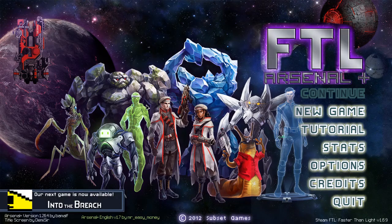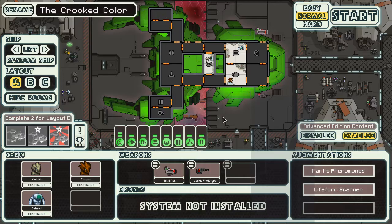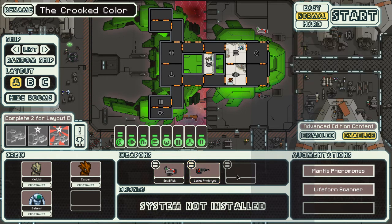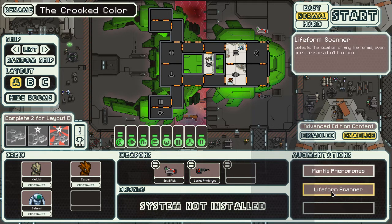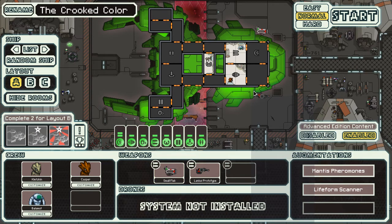Welcome back to FCL Barcelona, random everything. Last episode we finished our run with the chest. So we're looking towards a boarding ship and I've taken my pick — I'm gonna go with the crooked color. Starting with small flak, lens prototype, lens pheromones, and a lifeform scanner. Not sure how well this is gonna go, but well, that's why we're here.